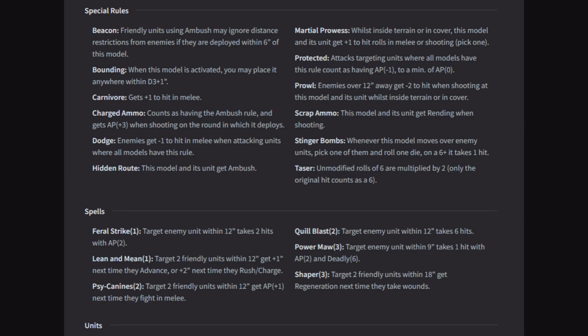The first thing we're going to start off with is the special rules for the army. I'm going to put this up on screen — this is a selection of the rules that go with this army. A lot of the stuff on here just has different names but they're the same rules for other armies. Let's start at the top. Beacon: friendly units using ambush may ignore distance restrictions from enemies if they are deployed within 6 inches of this model.